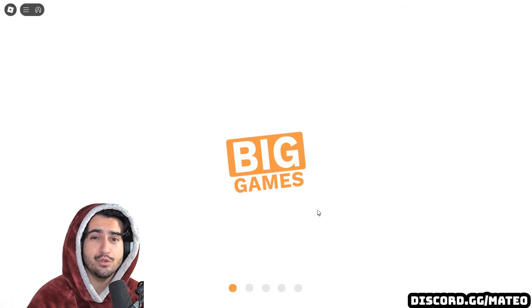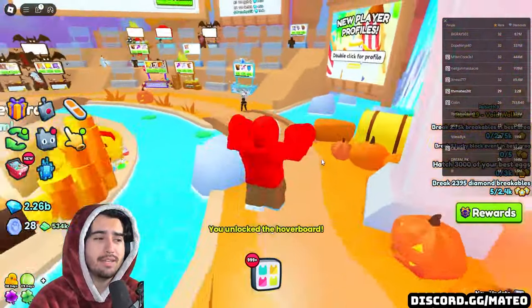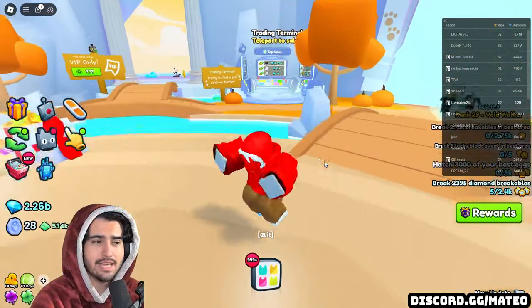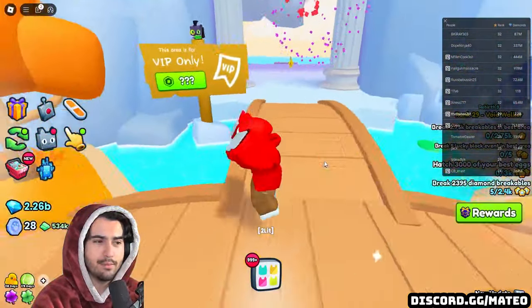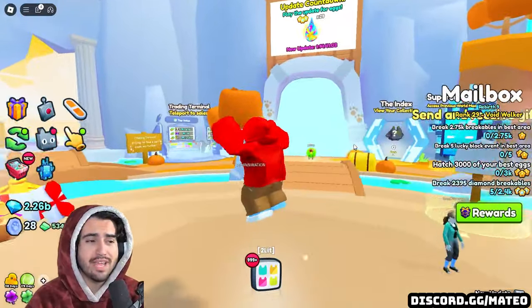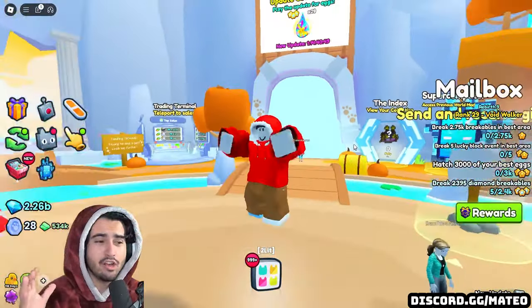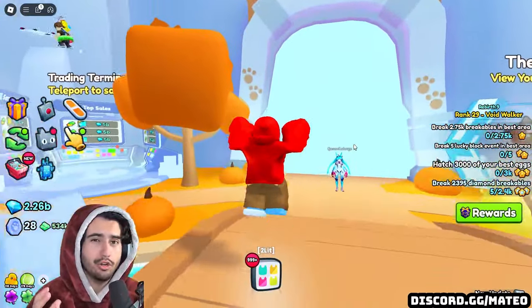Heading back into the trading plaza, I can show you some examples of the best huges to use for this exclusive daycare. Keep in mind, all of the values I talk about in this video are going to be dependent on that huge pet being level 99. Getting that huge pet to level 99 is just going to take a bit of grinding, so make sure before you throw these huge pets into the exclusive daycare that you are getting them to their best possible level. I'm going to go through a list of the cheapest pets you can use to make a certain amount of diamonds each day.